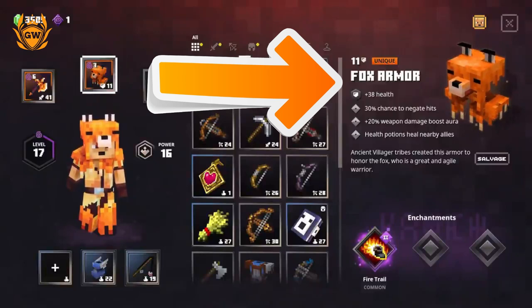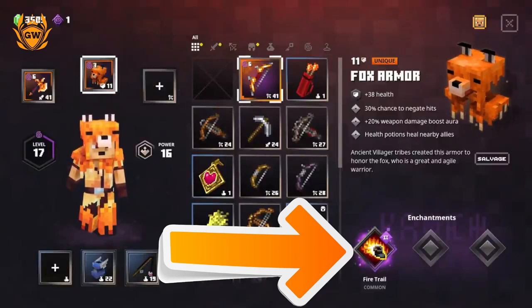Since this is a fire themed build, the enchantment we have is the fire trail, which is amazing. You probably noticed this in the gameplay, but when you forward roll, you leave a huge trail of fire behind you which will damage all the mobs.